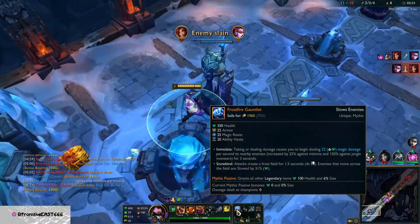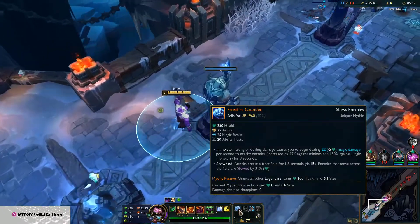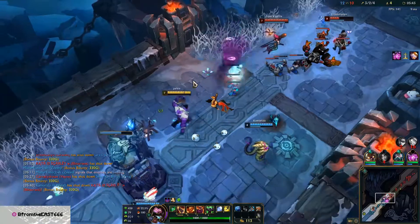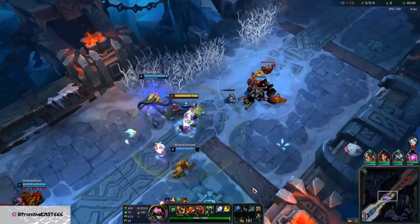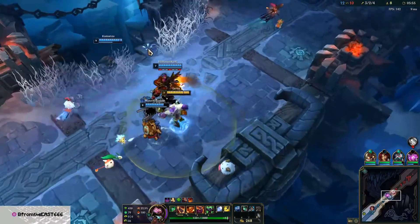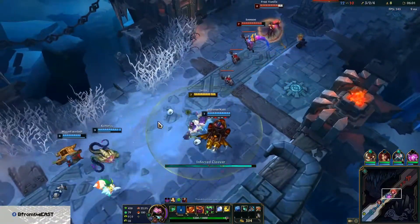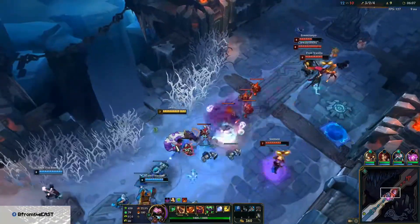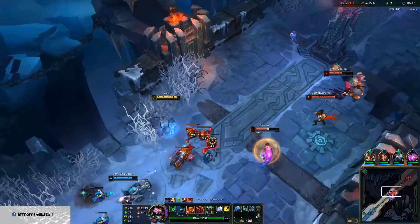If you guys don't know, Frostfire Gauntlet is like the Iceborne Gauntlet — every time you attack, with a cooldown of 4 seconds, there's a field of slows. Also, since it's a mythic item, every legendary item you build gives you 100 health and 6% size increase. That means your hitbox is bigger, so you peel more damage and receive more damage so your team doesn't get hit by skillshots.